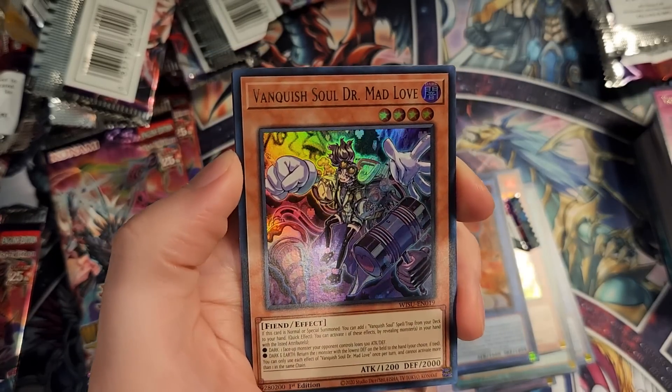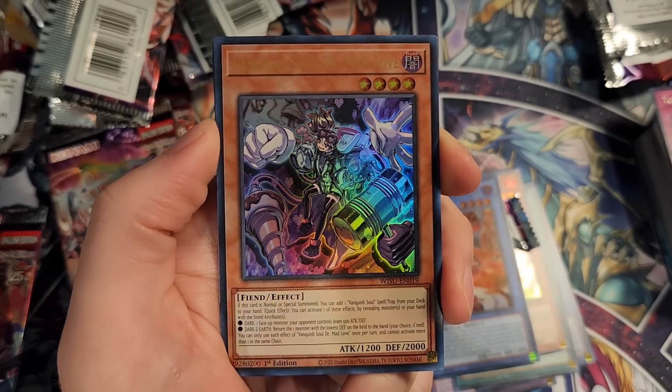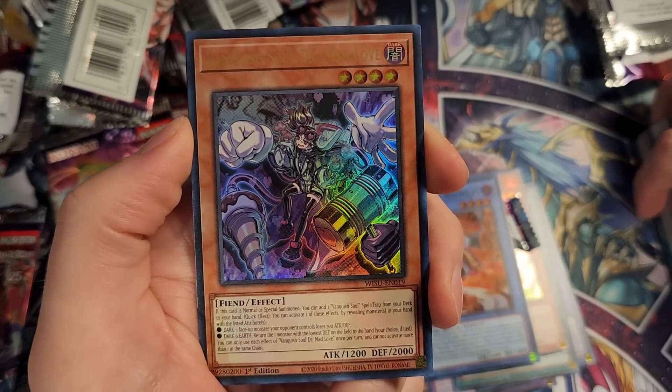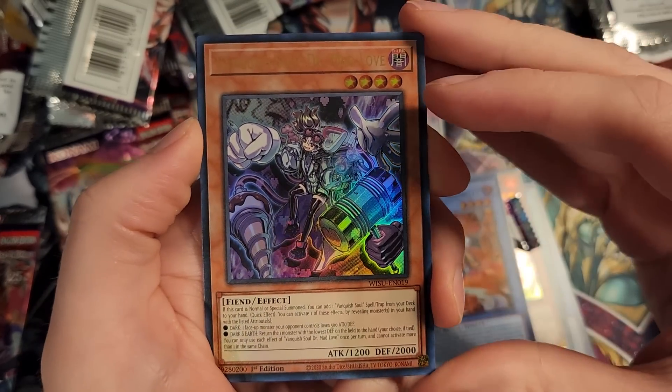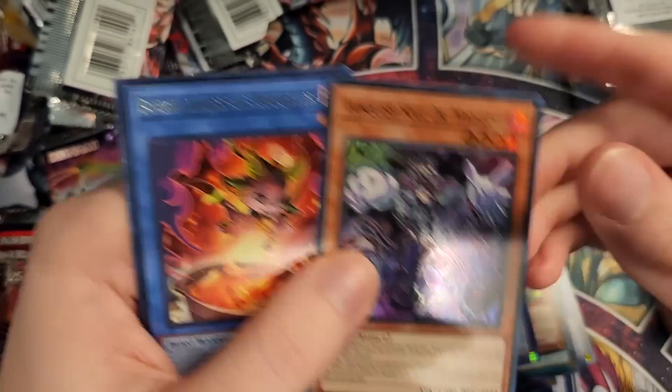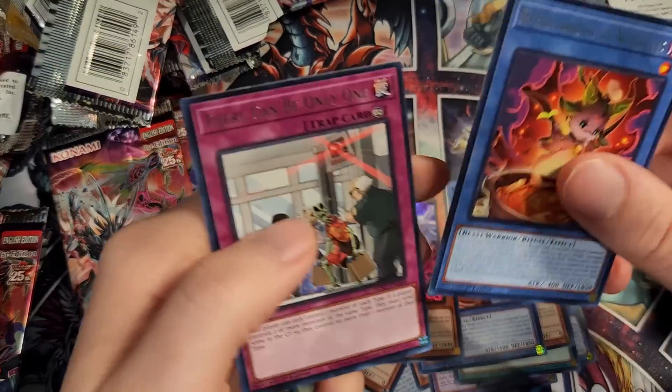An Ultra Rare — Vanquished Soul Dr. Mad Love, level 4 Fiend monster. This is the Stratos of the archetype — on Normal Summon or Special Summon, you can add one Vanquished Soul Spell/Trap from your deck to your hand. So very good searcher there. I'm sure you're going to be playing that one in the Vanquished Soul archetype. There's also another level 4 monster that is very powerful that we have not pulled yet — must be another Ultra Rare or Super Rare we haven't gotten.